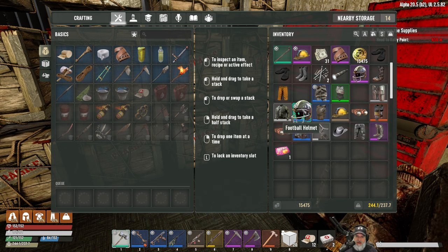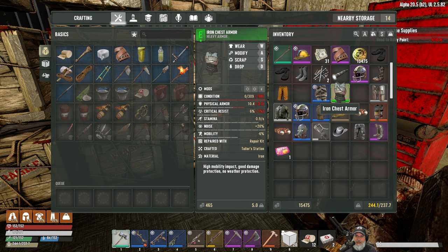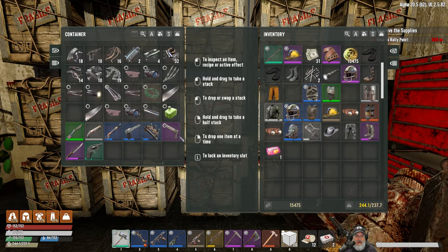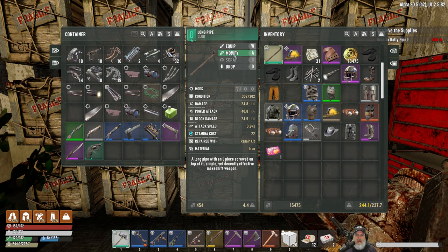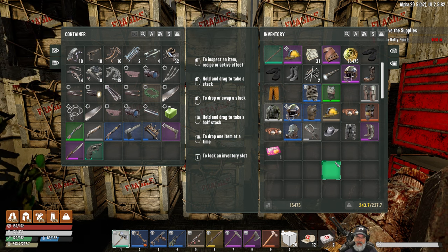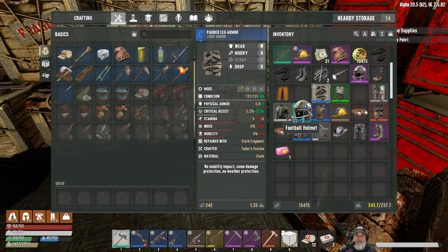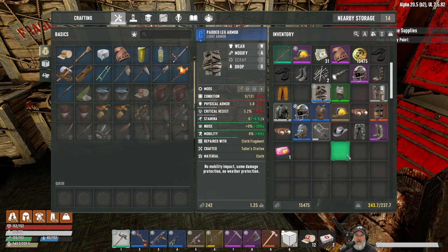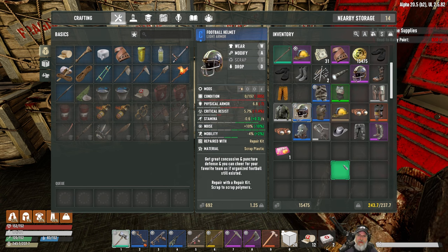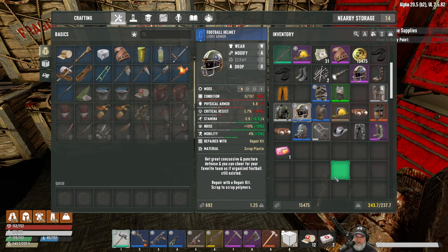E level does not appear to be worth it - when you put the bandolier on an E level item you actually make less money. So D level and up it's worth putting mods on to make more money, and ideally you put mods on the highest level stuff you have. For this series I'm going to make a rule: we won't mod anything below C. If it's D or lower we won't mod it when selling; C or higher we will.